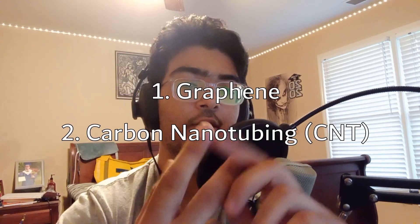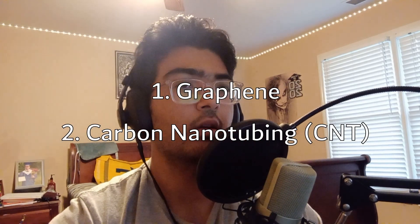But what about heart over to body part? To understand that, we have to look at two different things: graphene and carbon nanotubing. Graphene is this carbon-based molecule, this compound, which is used mainly for scaffolding and also signaling.